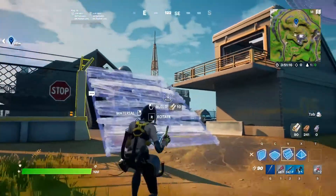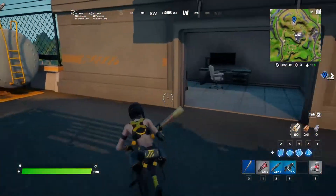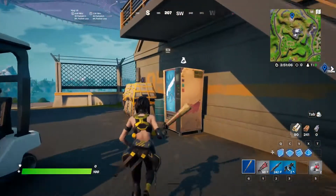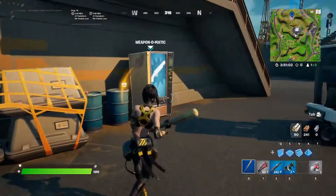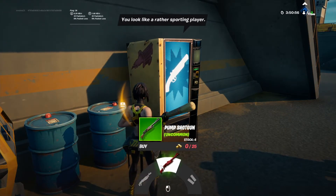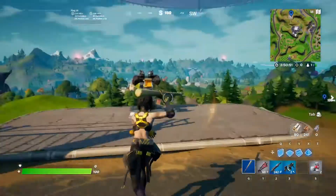This is a nice big place — you'll maybe fight one or two players. I'm here in battle lab just showing you guys around. There's also a Weapon-O-Matic, which is basically a vending machine. Most of the time you can get a golden pump here, which is the really cool thing. There's also a green pump and some ammo. A golden pump — that's what stands out to me, but I don't have enough for it right now.